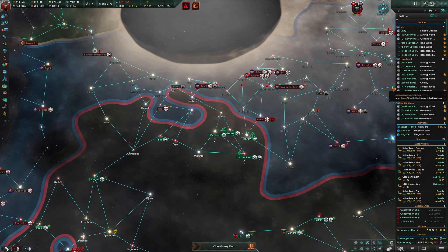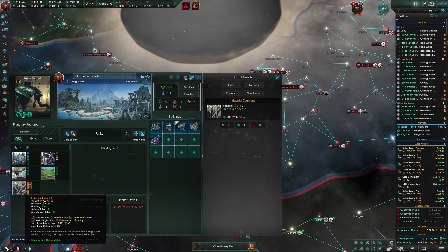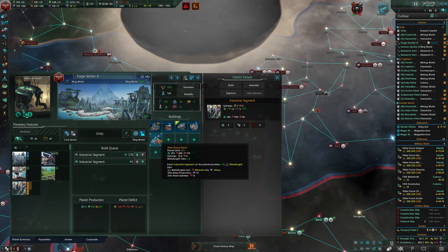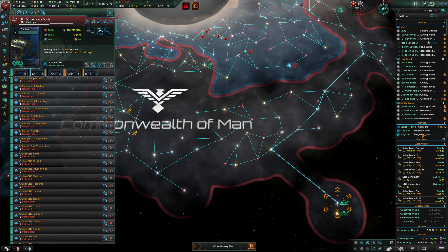If we lose Muro Prime we're going to be hurting on alloys. I want to prioritize my ring world - it's better at forge production anyway. If I can remember during the war, I'll move populations from Muro Prime to Forge Section A to work the alloy jobs.